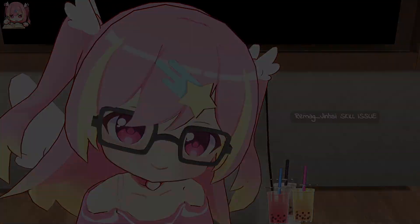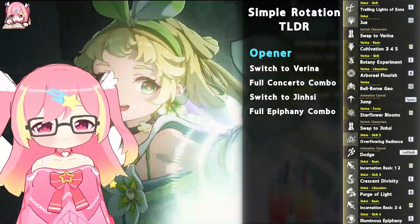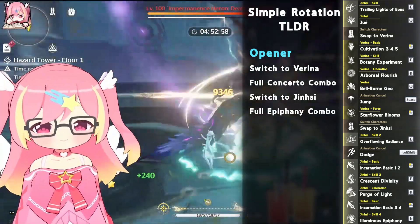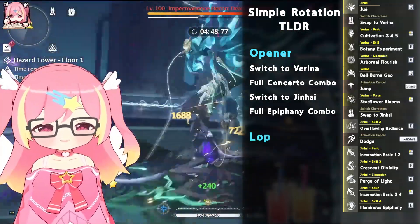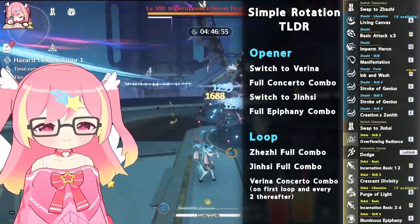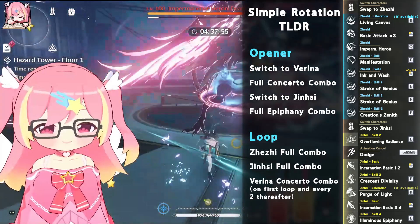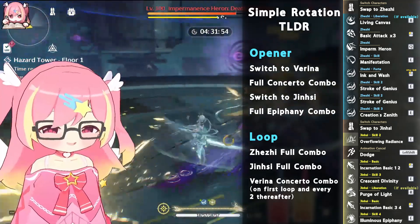So what does the rotation actually look like? The TLDR is: brush Jinxi's outro in the opener by starting with Jinxi's echo 1 skill, then do Verena's full concerto combo, going back to Jinxi to do her combo. Then in the loop, simply alternate between Zheji and Jinxi's full combo, adding a Verena outro combo on the first loop iteration and then every other iteration after that. Shown to the right is the main loop. Note that each of Zheji and Jinxi's liberation will only be up once every other rotation, so use them when available.